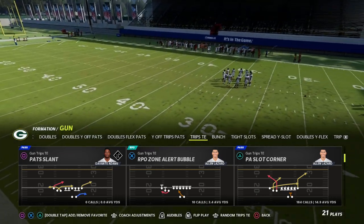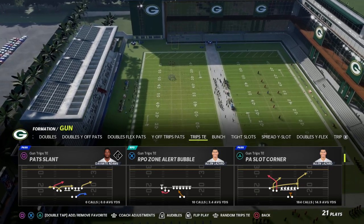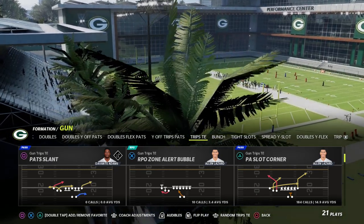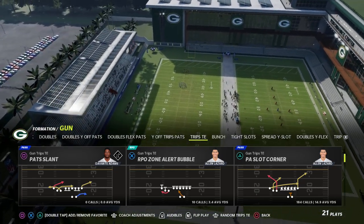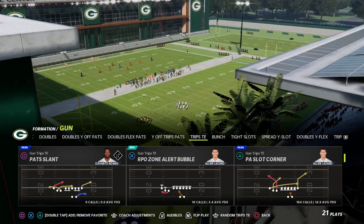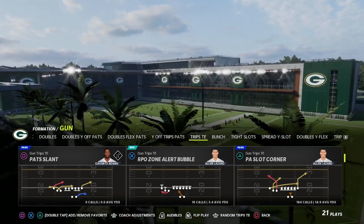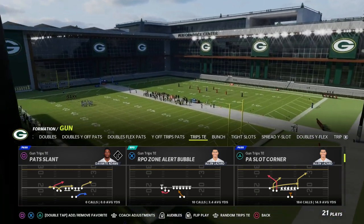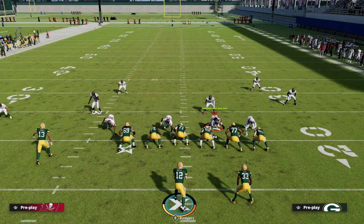We're going to give you a principle you can use to beat match coverage — I call it leverage. Beating match coverage is all about out-leveraging your opponent, attacking in some of the same ways you use zone and man, but now with more leverage so it's harder for quarter zones to drive on routes and stop them. We're coming out of the trips tight end formation in the New England Patriots playbook, using the play PA Slot Corner — one of my favorite plays to attack any defense in Madden 23.